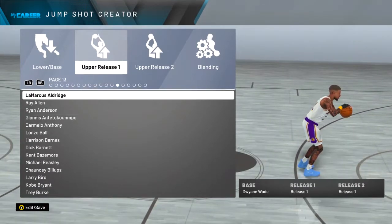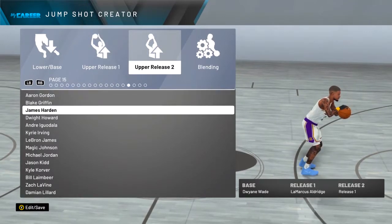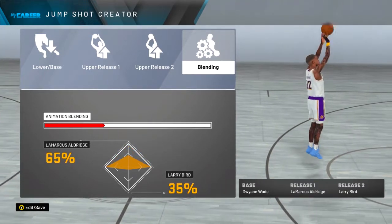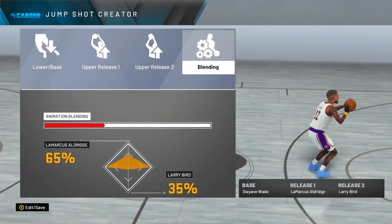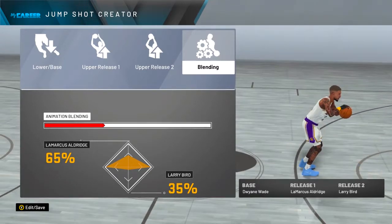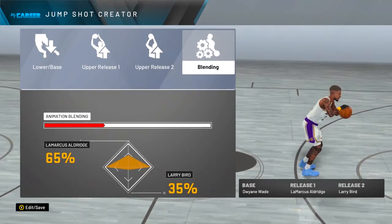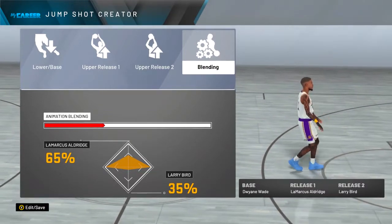Upper release one is going to be LaMarcus Aldridge, upper release two is going to be Larry Bird. For the blending you want it to be 65/35 — so 65 percent LaMarcus and 35 percent Larry Bird. And there you have it, you got the best jump shot in the game right here. Here's everything you need so you can green up every shot. Go to the My Court and just practice this jump shot for 10 to 15 minutes and you will for sure green all of your shots — this jump shot will not fail you.